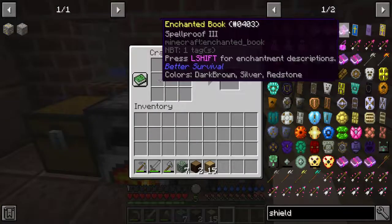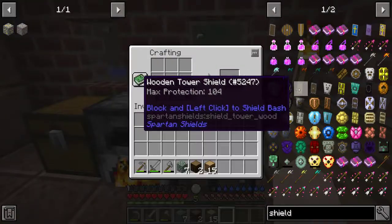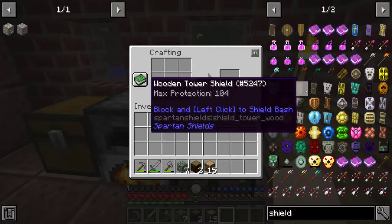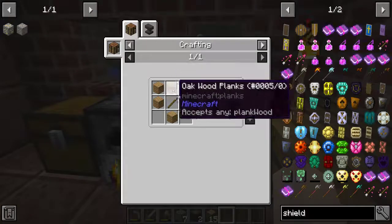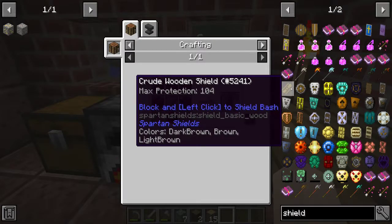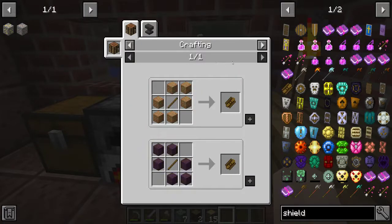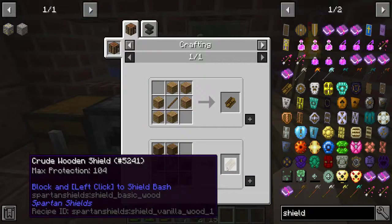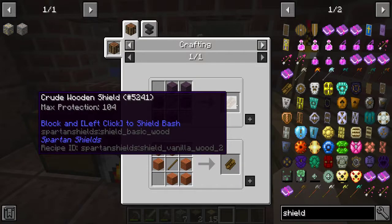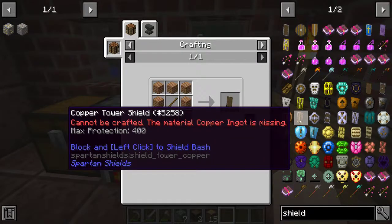This is a round shield which requires defense 8. One wooden tower shield — that seems exactly what I need. One fur wood, max projection, block and left-click to shield bash. Okay so there's a shield bash function. This is a crude wooden shield. What's the difference between a tower shield and a wooden shield? I'd say a tower shield would be like a full shield.